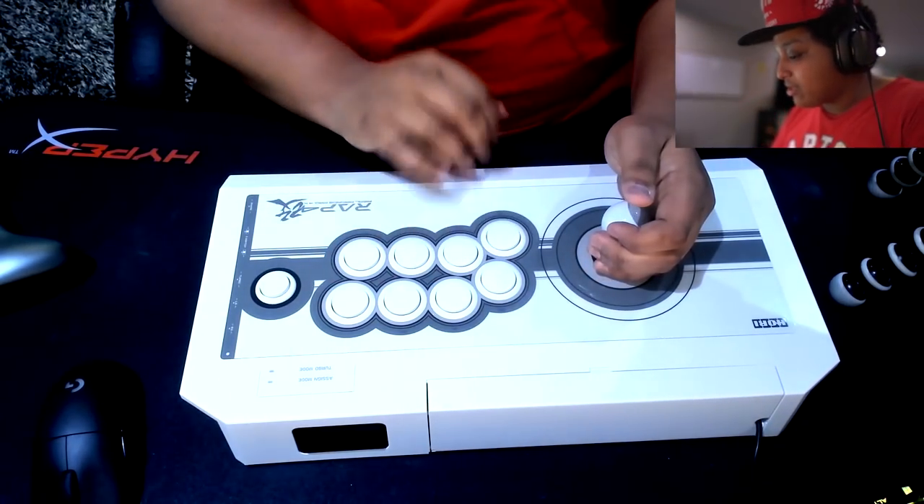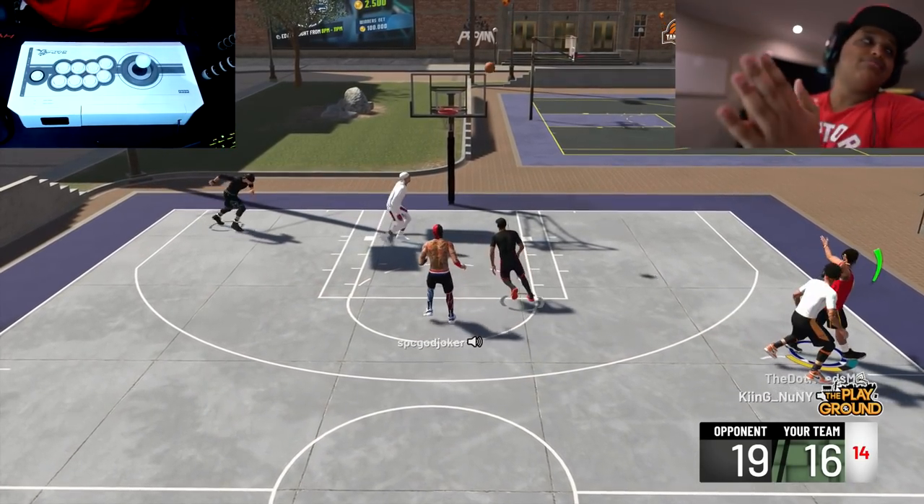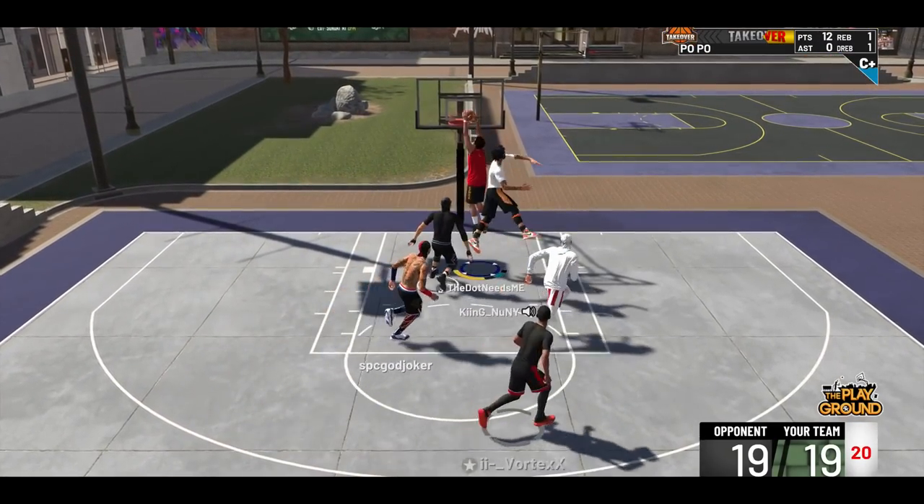Square is steal, triangle to jump, X to pass, circle to shove. Ladies and gentlemen, today we're accomplishing the impossible. I always wanted to do something like this. If you guys didn't know, I'm a little bit of a fighting game savant. I used to go crazy back in Tekken 5.